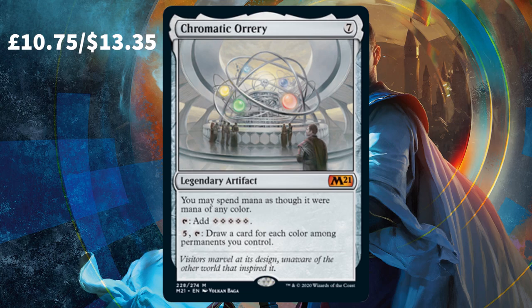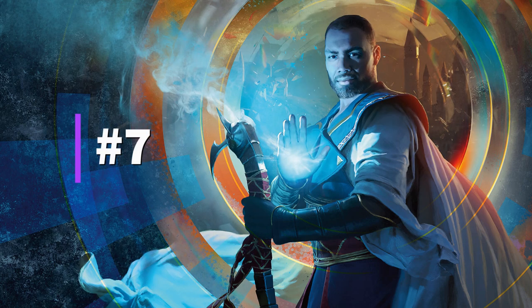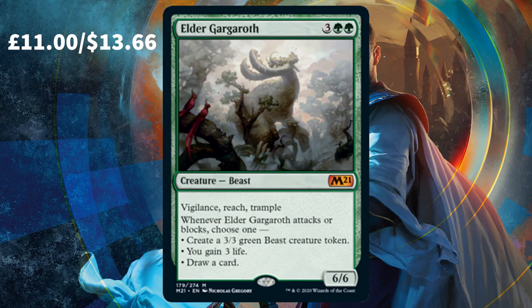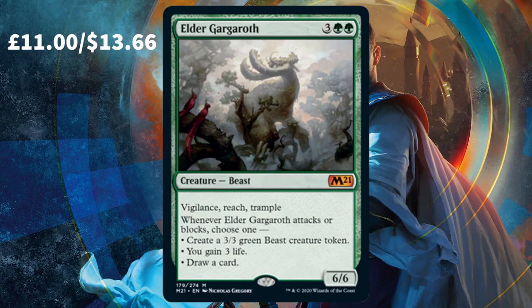To all of my friends watching, this might be going straight into my Sliver deck. Coming in as the 7th most expensive card from the new Core 2021 set, we have Elder Gargaroth. For three generic and two forests you get a super strong 6/6 with Vigilance, Reach, Trample, and an extra effect whenever it attacks or blocks. It's actually just stupid levels of powerful.